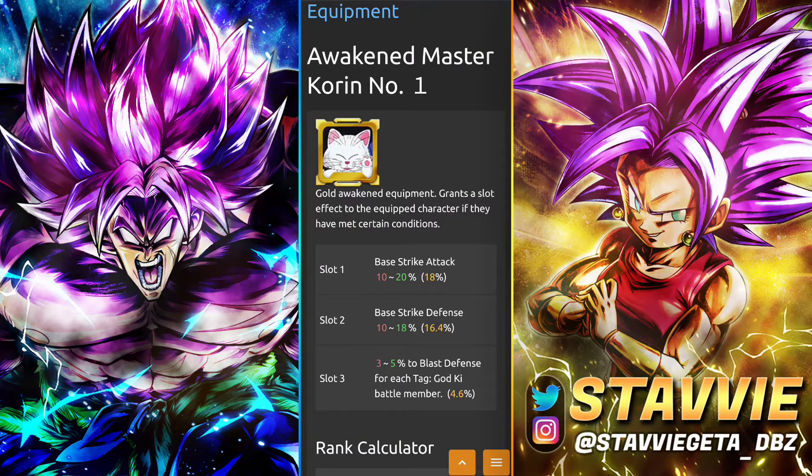First up we have the Awakened Master Corrin. I actually like the regular version of this as well — it's just slightly lower stats and not a pure buff on the last slot. But even as the regular one, it does have a nice double defense and then Strike Attack. For the Awakened version though, it's 20, 18 in the middle, and then 5% pure per God Key, which is really, really good — especially since we finally have a red God Key unit. You can get this one in the God Key missions in the equipment event, and the Awakenings come through Ultra Spacetime Rush Medals.